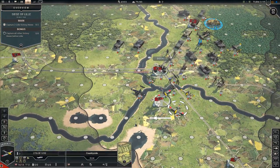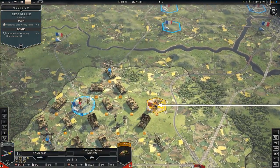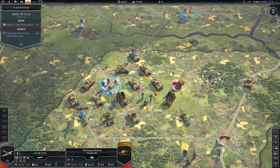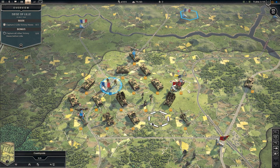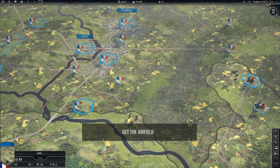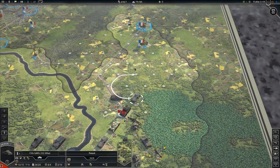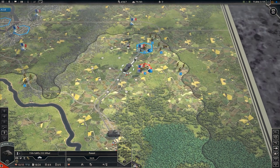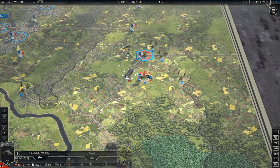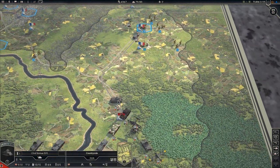A strategic relocation of a fighter or two could prevent French exploitation of this weakness. The French are expecting an assault on their city, which has left key outlying towns and airfields exposed. Move swiftly to place your heavy armor behind the forces expecting an attack from the East. These infantry are in the open and will be easy prey once you've cleared away any support.